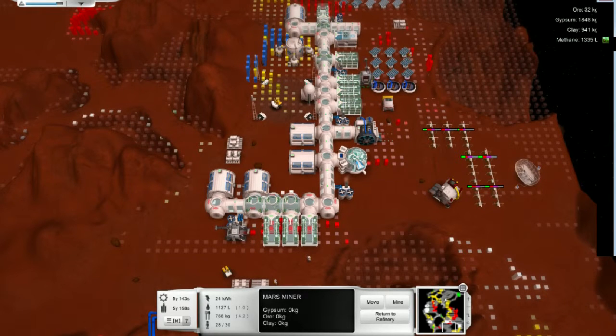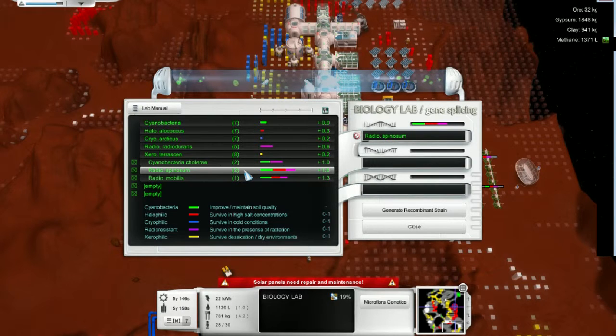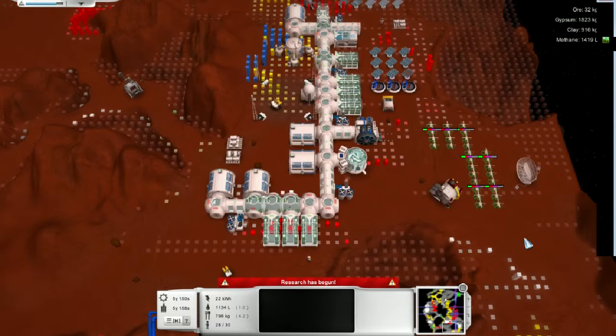We do need — or I don't really need to — but I'm going to research some more genetics. I think what I want to do is splice these two together. Why not? Sure.